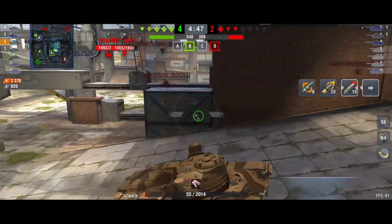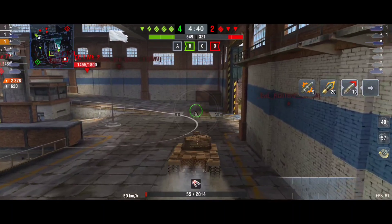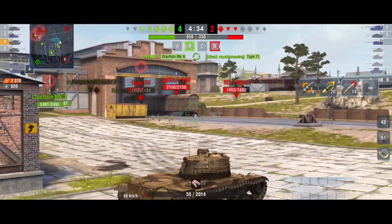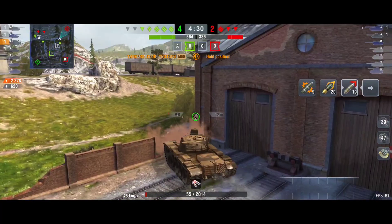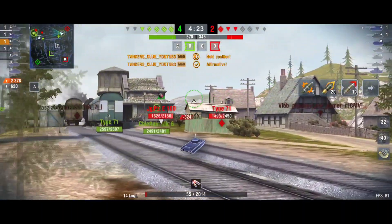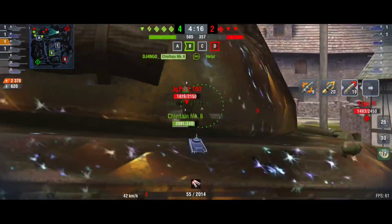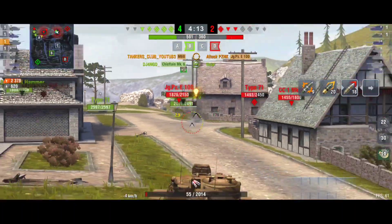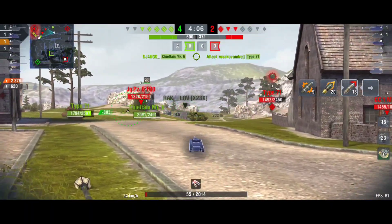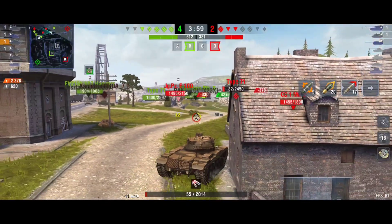Nearly 2.4k damage — that was a close call, thanks to my teammate who helped in the final seconds. Now I'm low HP, so adrenaline activates automatically, giving me faster reload time and more DPM. I'll use this to deal more damage at the end without being spotted, since I'm one-shot-able. I stay hidden while enemy vehicles are busy with my teammates, coming from the back at distance.